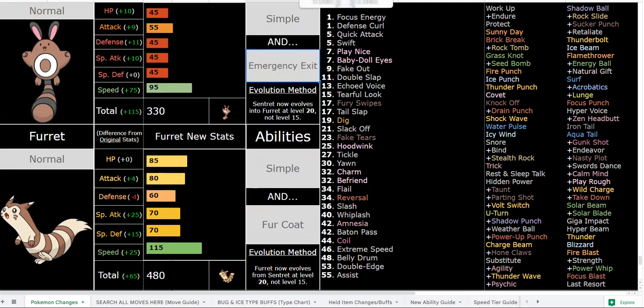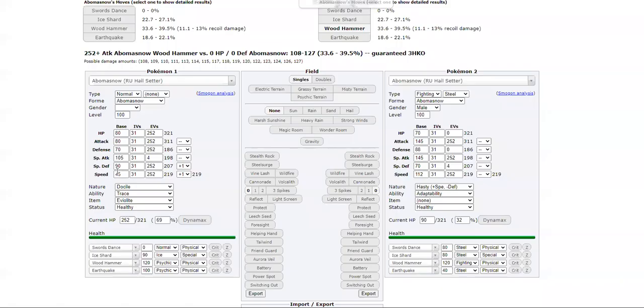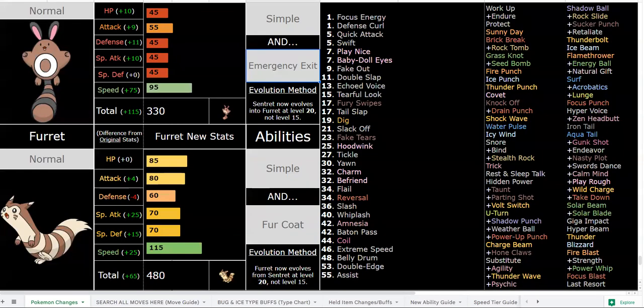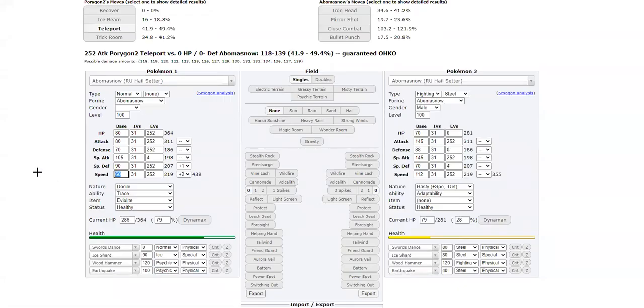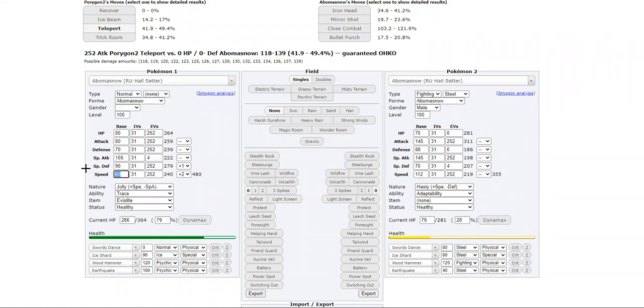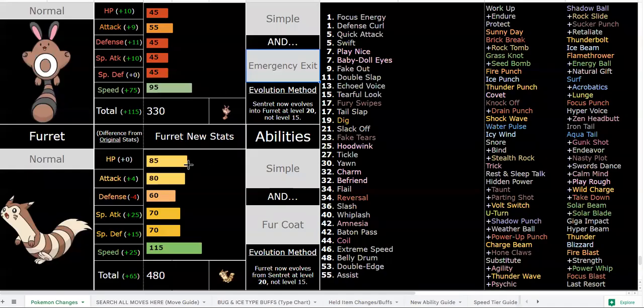60 base Defense is not great on paper, and 70 base Special Defense is okay when you invest into it. But the main benefit is that with Fur Coat — say you're running a neutral nature Furret with max Defense investment — you have essentially 438 physical defense, which is roughly equal to base 150 Defense.